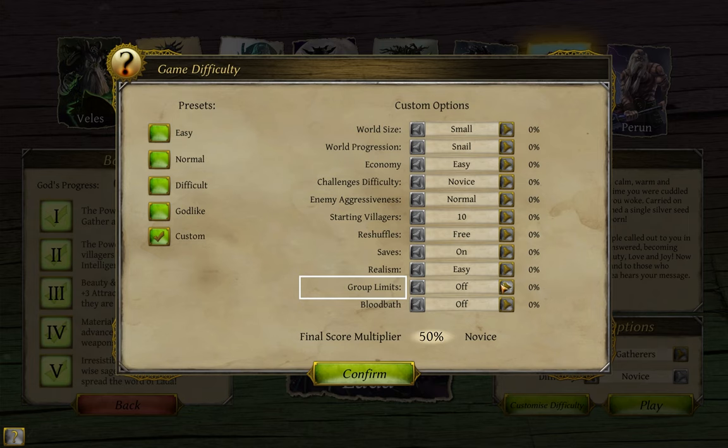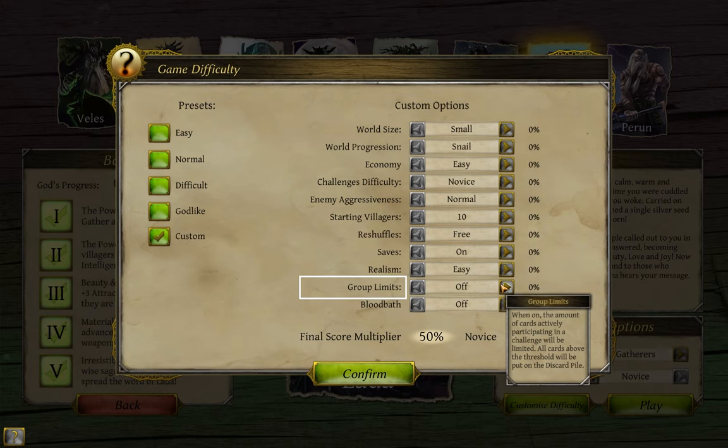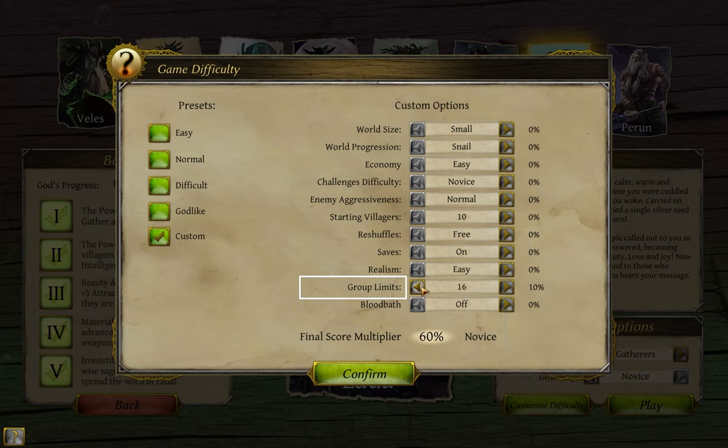Group limits is a difficulty setting that affects combat and only combat. Despite its name, you can actually make a group of any size you want at any time. This only affects how many people within that group take part in any given round of combat, and which members participate will randomly change each round. Strategically speaking, if you're going to use this option, I recommend keeping your party size close to that number so you don't end up with your ultimate war gods sidelined while your gatherers and medics take the fight instead.